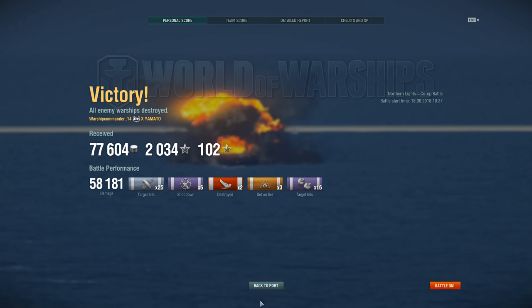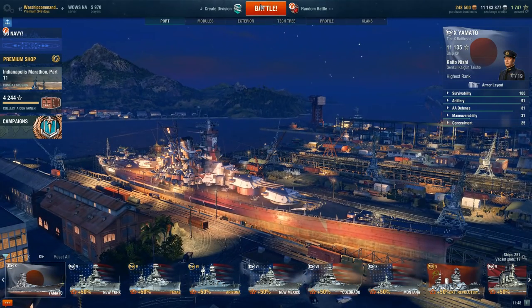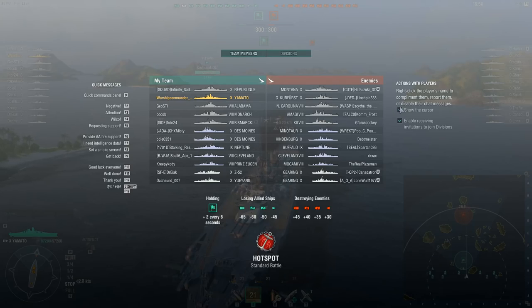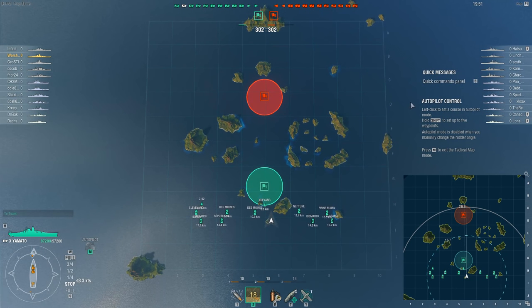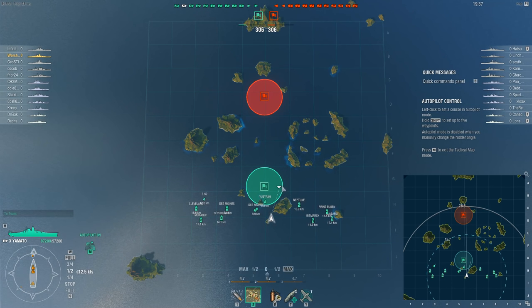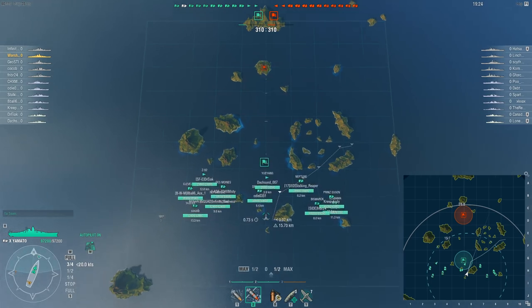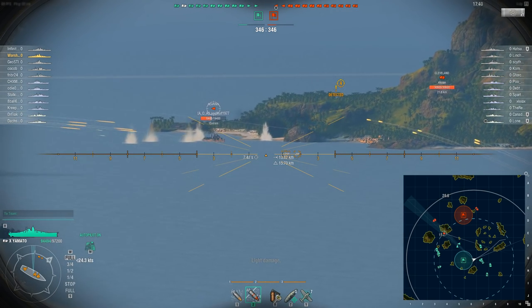We're gonna stick in the Yamato and try our luck at a random battle — this is with real players now, I'm feeling pretty good. Here we are in our first battle on Hotspot, a standard battle — just try and capture the point or take out the team. I want to see which way these guys are going. I'll stick with these islands here and use them as cover. As a battleship, some people say you can stay back and snipe, which you can, but you're also the tank of your team so you generally want to stay out front.